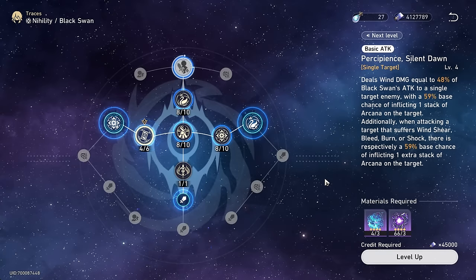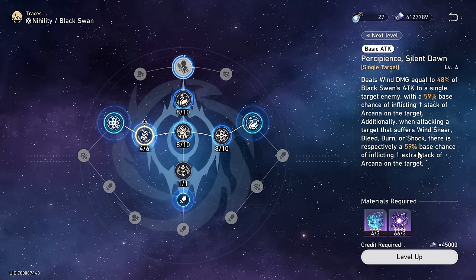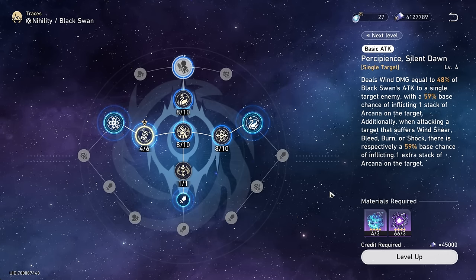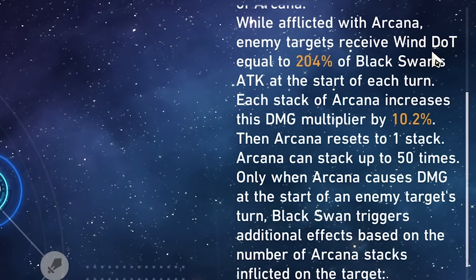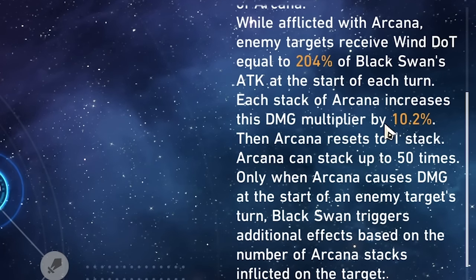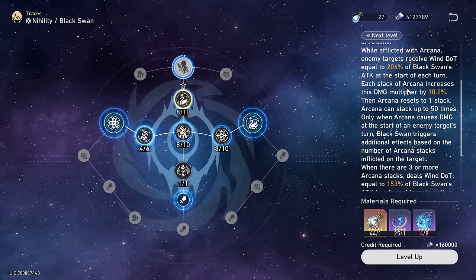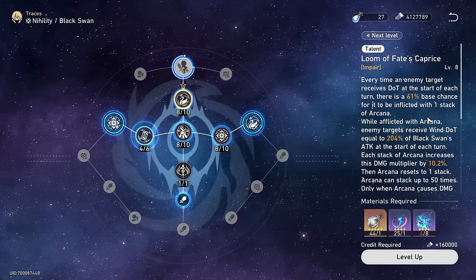Doing a quick little trace overview here. Her basic attack, for once, isn't so basic. In addition to just dealing damage, there's also two separate chances to apply Arcana to the target — once just because, and the other if they have some other DOT on them. Before getting into the rest of the kit, it's important to understand what Arcana is and how it works, which we can mainly do by looking at her talent. While afflicted with Arcana, enemy targets receive wind DOT equal to 204% of Black Swan's attack at the start of each turn. Arcana is basically a DOT, like Windshear.